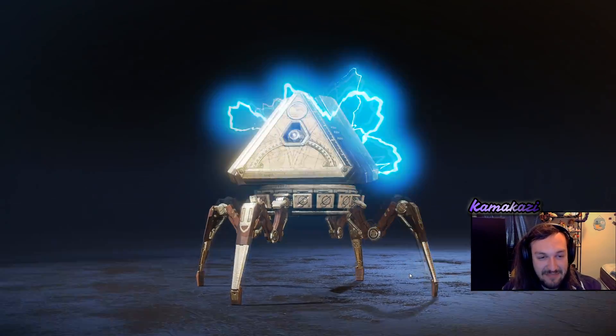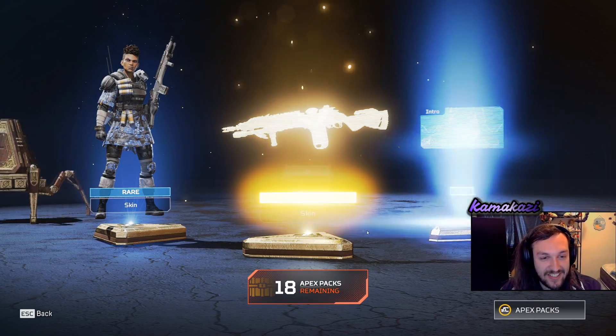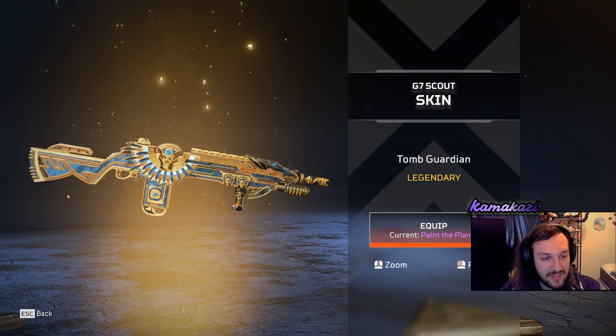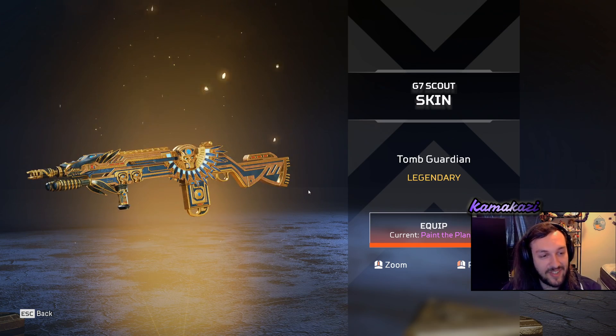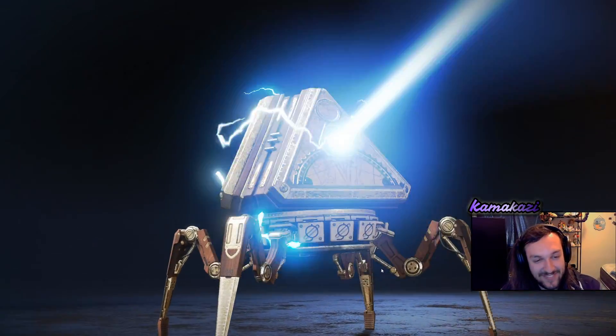Let's see what we get this time. Another legendary. Let's get that Wraith skin. Okay, this is a nice one too. I like that skin. It's going to go very well with my Revenant. You don't use G7s. Nah, I don't. You're right.